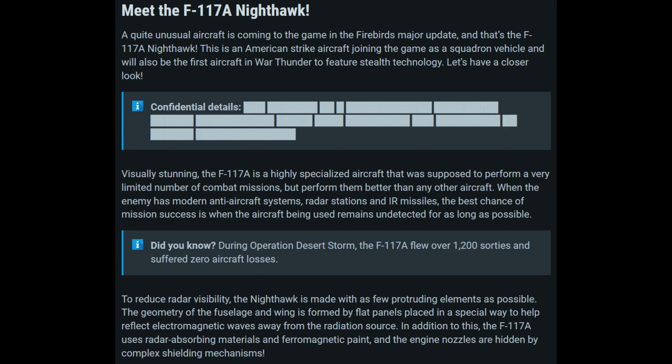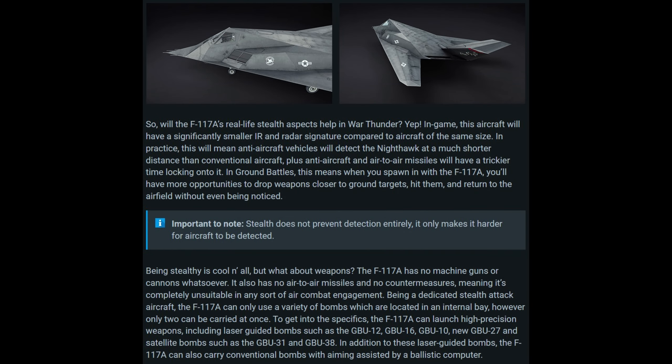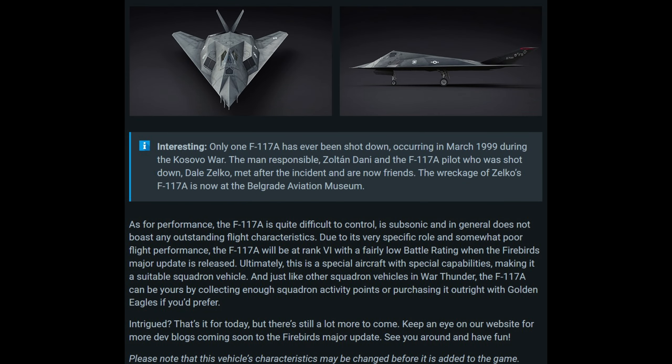10.0 doesn't seem all too bad, especially considering that a lot of vehicles at that BR rely a bit more on guns, which would be easier to take this thing down with. This vehicle has no countermeasures, has no guns at all, and is subsonic, so it's going to be a sitting duck — especially versus subsonic aircraft. With faster prop planes you could probably shoot this thing down pretty easily.